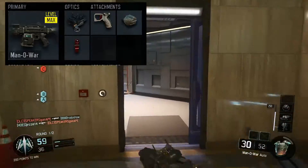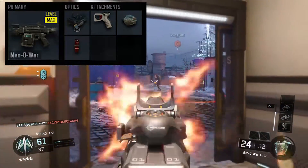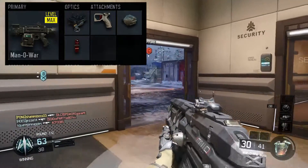We're going to start off with the primary weapon as the Manowar Assault Rifle. The attachments you're going to run are the Elo Sight, Quick Draw, Rapid Fire, and Fast Mags.